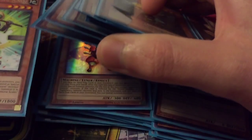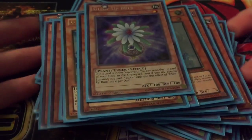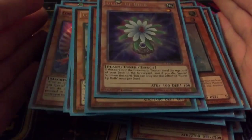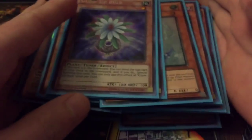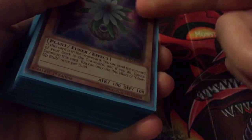Then one Glow-Up Bulb to finish off the monsters, which is the entire main deck. Glow-Up Bulb works really well since pretty much everything's Earth, so you can make Beast Bark Yaw and all kinds of other good stuff, or if you have two level fours you can go for Trishula. It's got a lot of versatility we like in the deck.